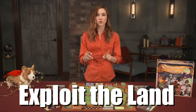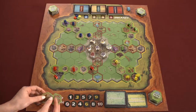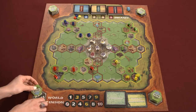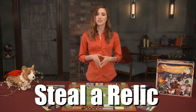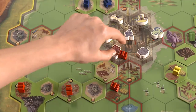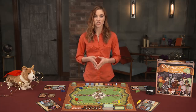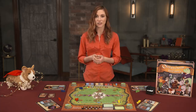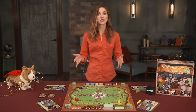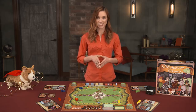Exploit the land: spend one action point to draw two map tiles, placing one on a space in your zone of influence adjacent to one of your map tiles, and discarding the other back to the bottom of the stack. Steal a relic: spend two action points to replace a lackey on a relic space and take that relic. In order to interact with the kingdom of good tiles or contested tiles, players must have a connection of map tiles to that area. Relics are unique in the game, and overlords can only have one relic at a time.